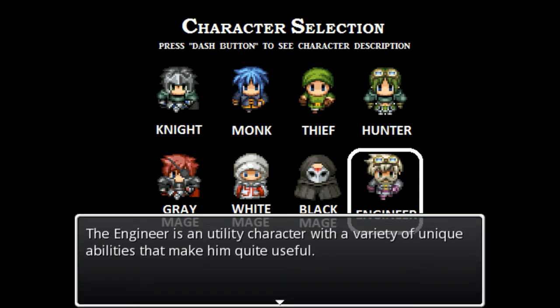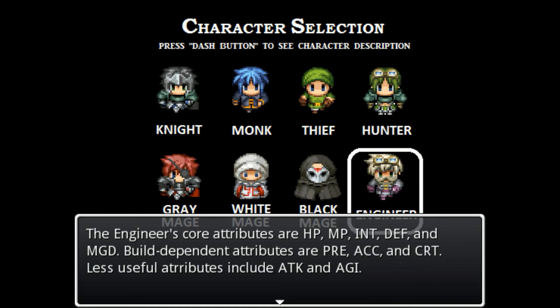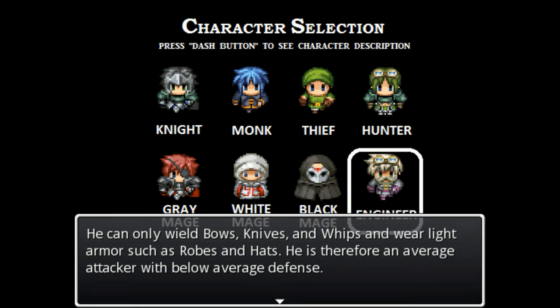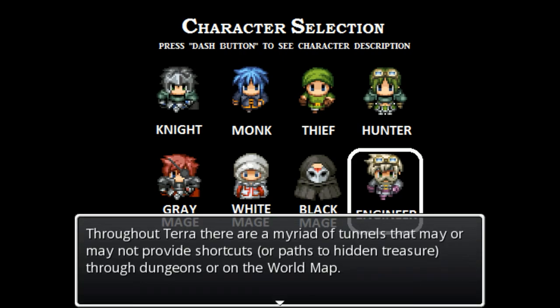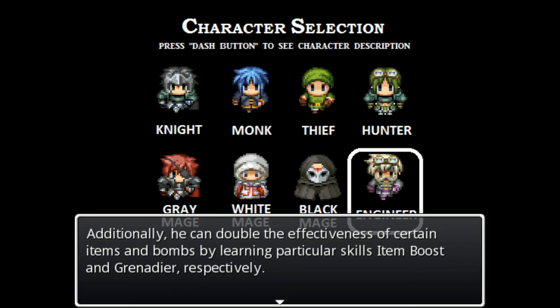The engineer is a utility character with a variety of unique abilities. His abilities of note are his ability to tunnel, to increase the effectiveness of items and bombs, and to increase the experience gained during battle. He can only wield bows, knives, and whips, and wear light armor, making him an average attacker with below average defense. Throughout Terra, there are tunnels that may provide shortcuts to hidden treasures through dungeons or on the world map, navigable safely only by the engineer once he has learned tunneling.